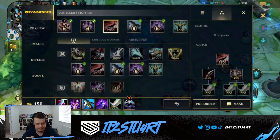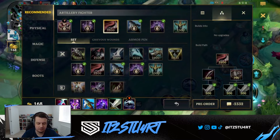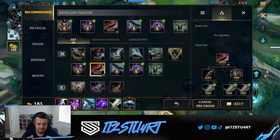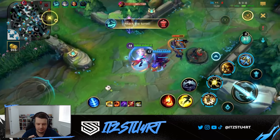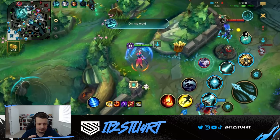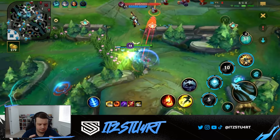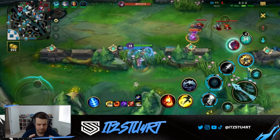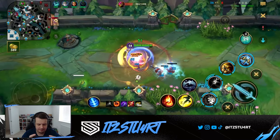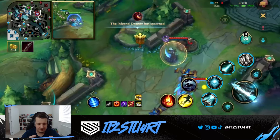What should I go last item? Honestly, I could go Dustblade. Did I need anti-shield this game? No, not really — I can just go Dustblade then. I flipping ultied away!